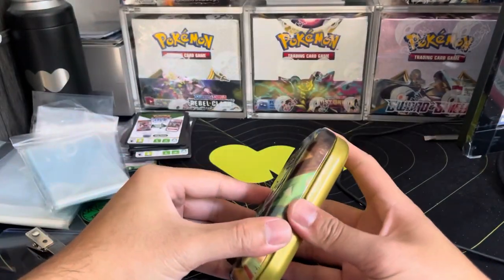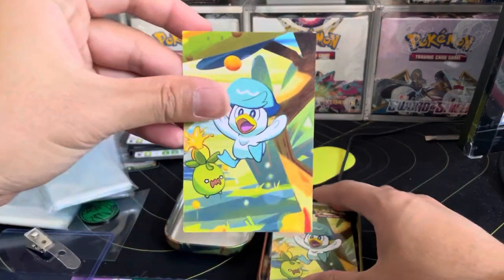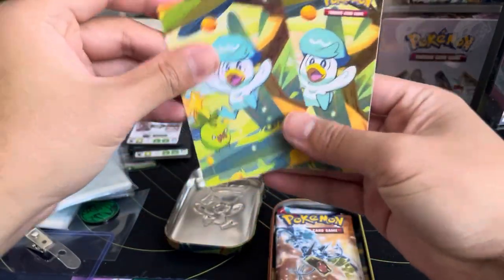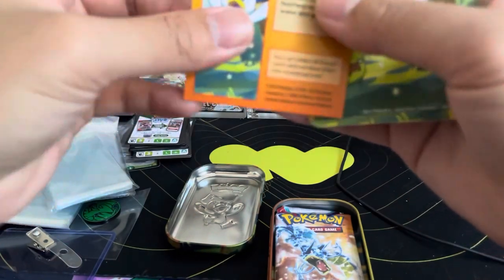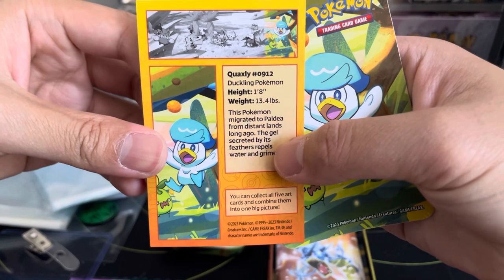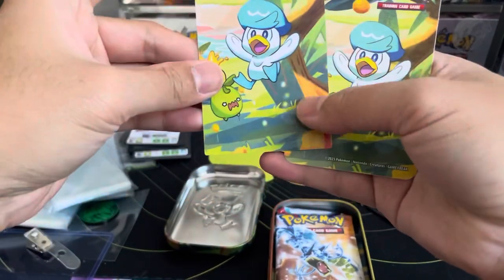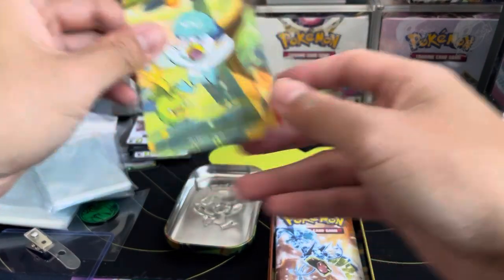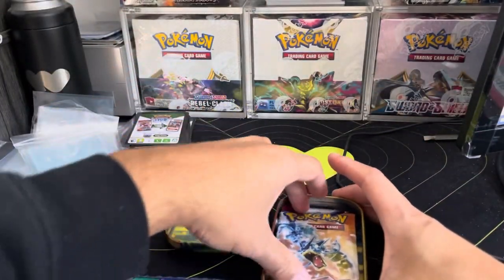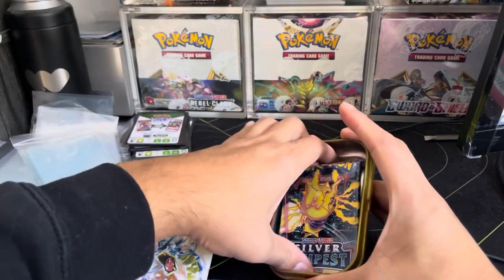So we got this little mini tin — I don't actually know what's inside. You get the artwork twice: one as a card and one is a sticker. You get Quaxly, the duckling Pokemon — only 13 pounds. The sticker is actually pretty cool because you can put them all together.